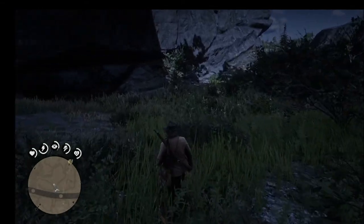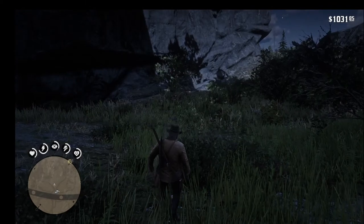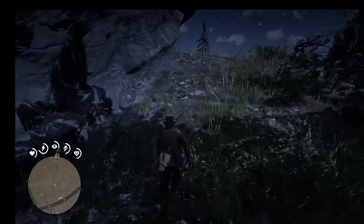I went to Strange Statues and got the gold bars. I'm up to six gold bars because I got one in Limpany, then did the Jack Hall treasure, and then I went to Strange Statues and had to look up the answer again. I mean, what's the answer? Prime numbers, okay.